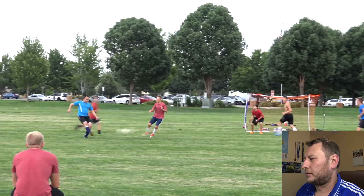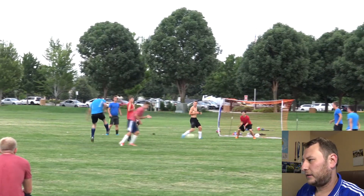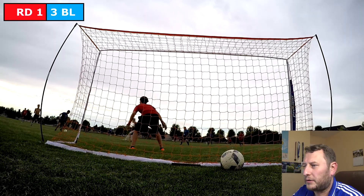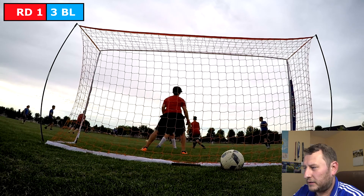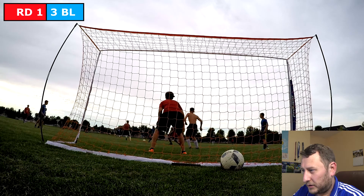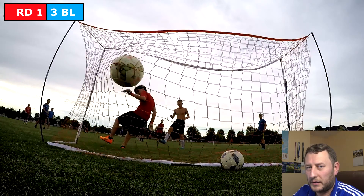Igor A passes the ball to coach. Coach returns the ball back and forth between Igor A and himself, before finally deciding to strike. And what a strike it was - the Red Team goalie was a whisker away from blocking it with his foot.